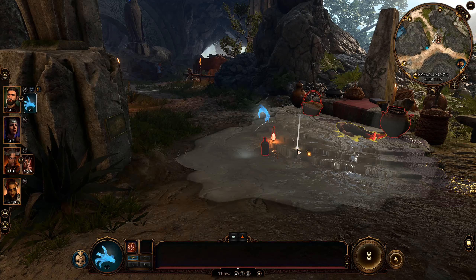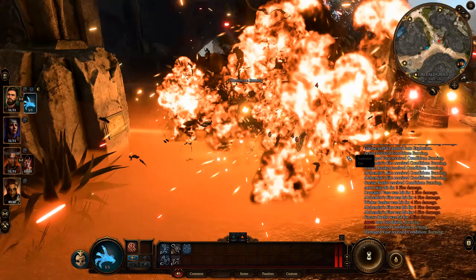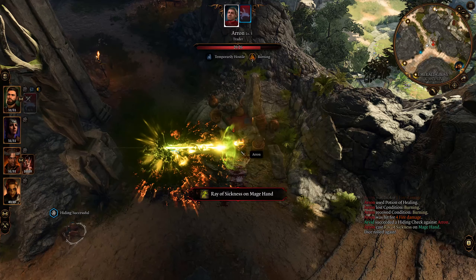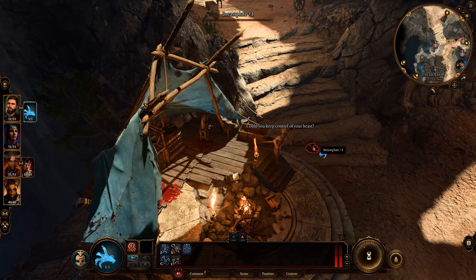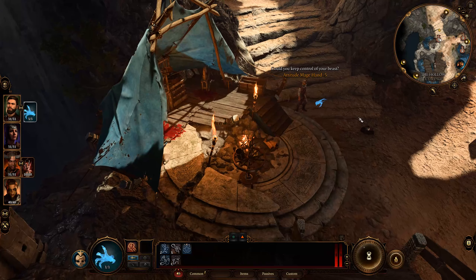You can almost always guarantee your sneak attack, which at low levels adds an extra 2d6 damage and only gets better. And you can use this class to cause general mayhem and steal just about anything you want without suffering any consequences. A video I've made on using the Arcane Trickster to steal anything and everything you want is linked above and in the description below.